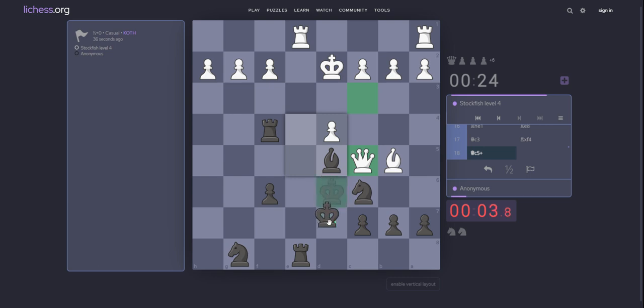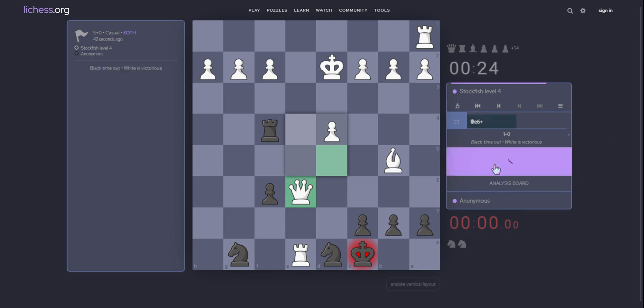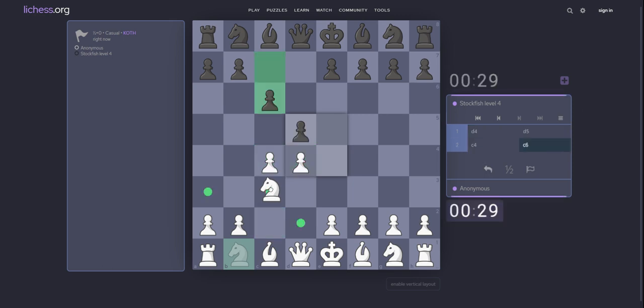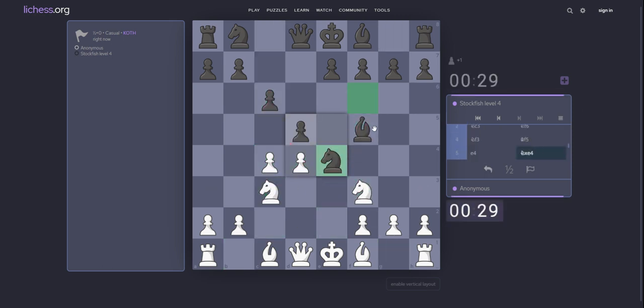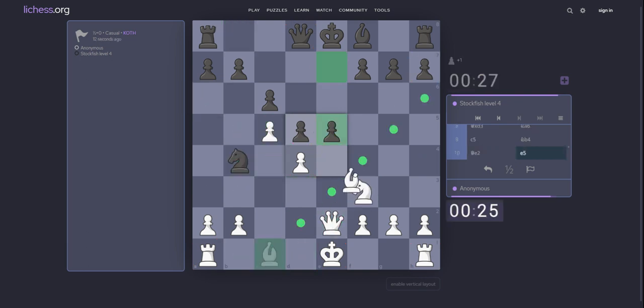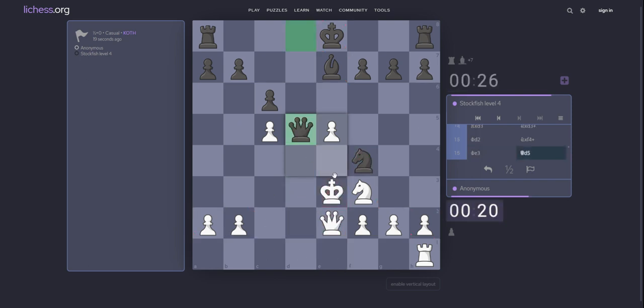Don't believe they can take on f4. King c8. But no. d5. What about c4? Knight c4. Knight take e4, queen e2, e5, d take e5, rook d1, bishop e7, yes, king d2, knight take e4. Check.